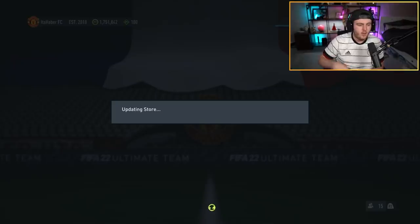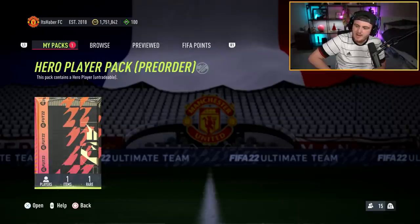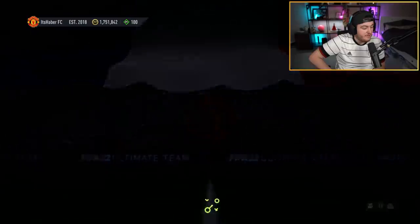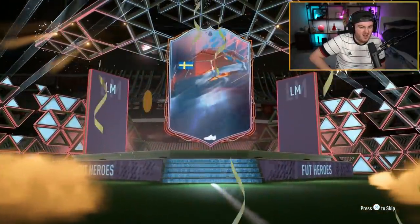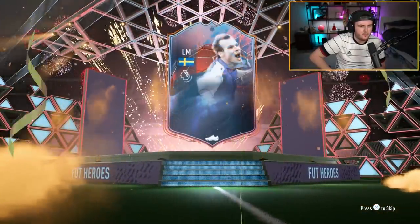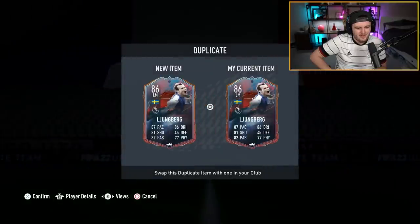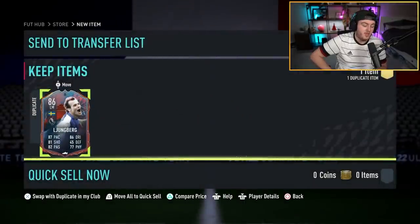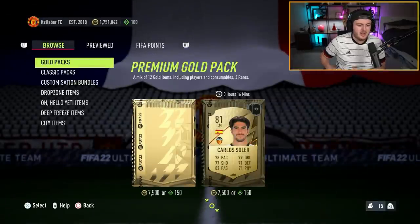We've got my pay-to-win account, it's our hero player pack now. This account seems to have insane pack luck for the last few days, so we'll see if it continues. Imagine a Ginola on this account now. It's going to be Lundberg. Didn't I just get Lundberg in the last pack we did? That might be an untradable duplicate — I feel like I literally just got Lundberg as well. Not ideal at all.